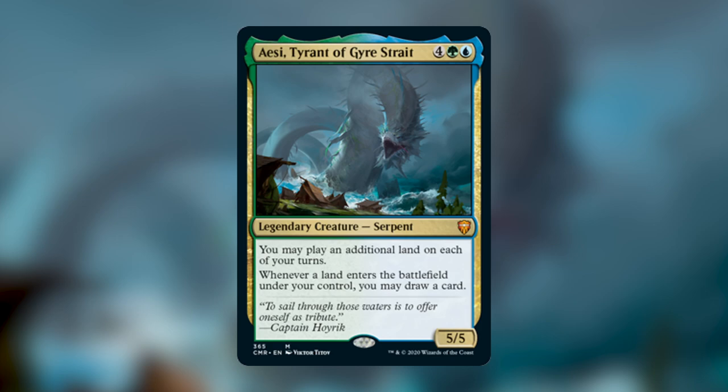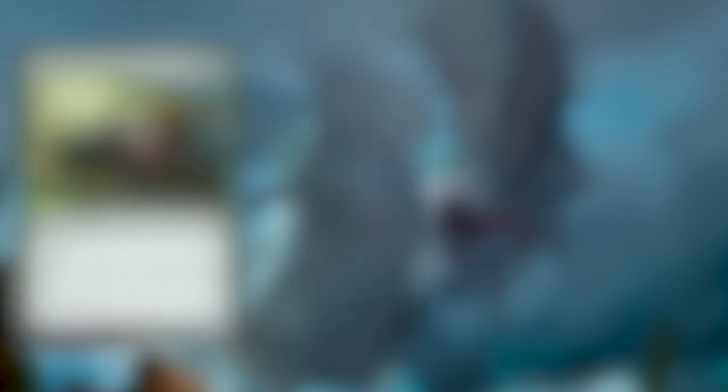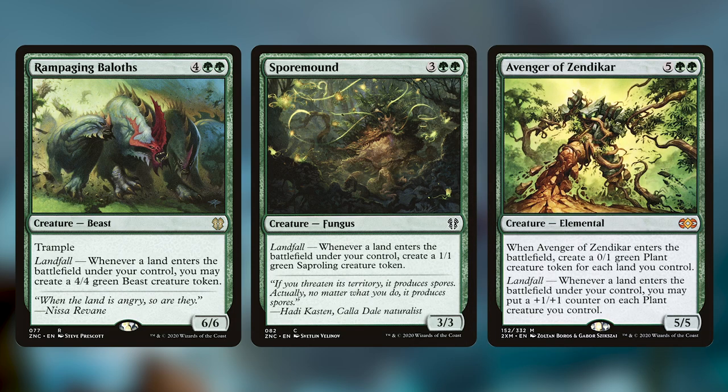This is going to be a really powerful deck with a lot of potential. We're going to see some landfall abilities — cards like Rampaging Baloths, Spore Mound, or Avenger of Zendikar. They reward us by giving creature tokens whenever we play a land, and Avenger of Zendikar makes a bunch of tokens when it comes into play and grows them whenever we play a land. These cards really help close out the game. The deck is running a total of 44 lands, which is exactly what we want in a landfall deck. A lot of landfall decks online only run 35 to 37 lands, and that's just not enough — we really don't want to be running out of lands to play.